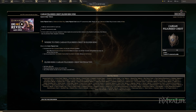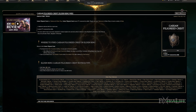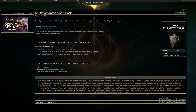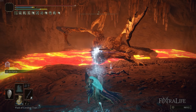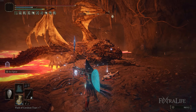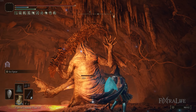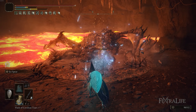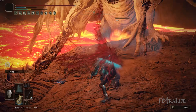Carrion Filigreed Crest is there to reduce the cost of Ice Spear from 15 FP to 12 FP. You absolutely spam this when running around the landscape and in boss fights, so reducing the cost saves quite a bit of FP. Later in the game when you have higher mind, you'll probably want to replace this with something like Alexander's Shard to further increase Ice Spear, but right now where we don't have as much FP, we're going to run this.